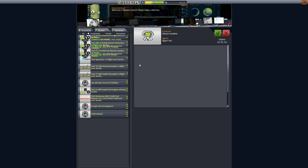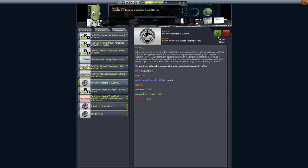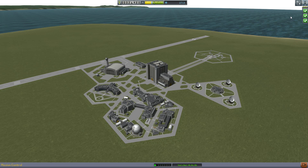Right, let's just see if there's anything new. You start getting like a ton of contracts, and again, they all have kind of funny criteria. But we're going to set a new altitude record of 22 kilometers, because that will help us get that parachute one. Let's accept this one. The prestige is 'significant' because we're going a little higher, so we get a little more funding from it.